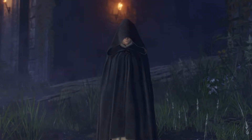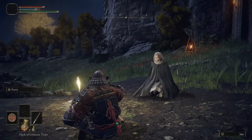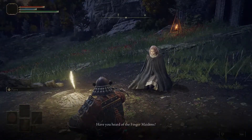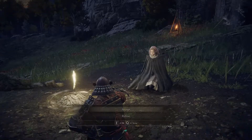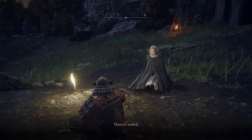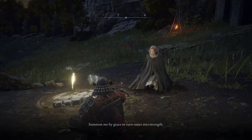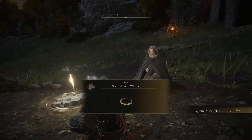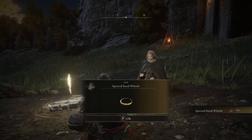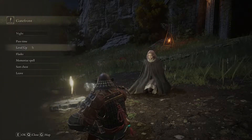We're going to get our mount for the game — a little horsey, Torrent. So we're going to find this gray site, sit down at it, and she — our guide throughout the game — starts our campaign to become the Elden Lord. She pretty much tells you the lore of the game and exactly what's going on in terms of things you run into. She's going to give you the Spectral Steed Whistle to summon your mount.